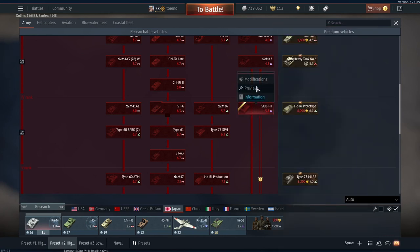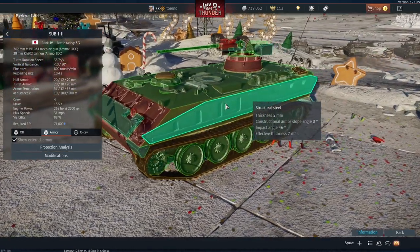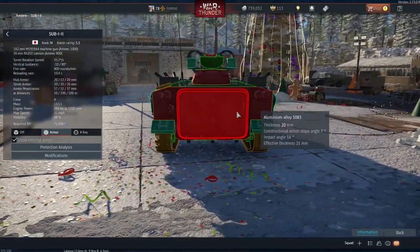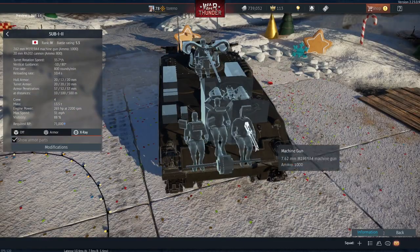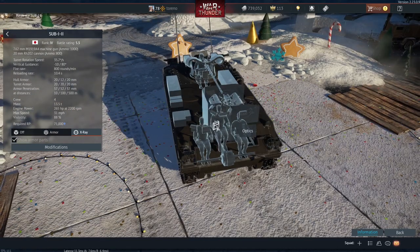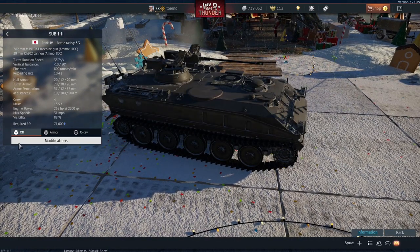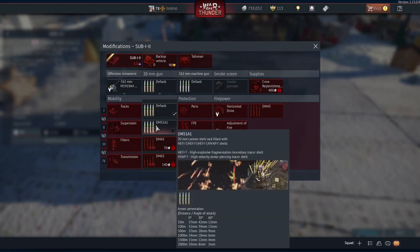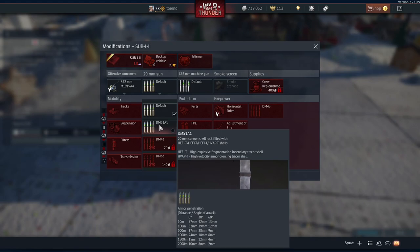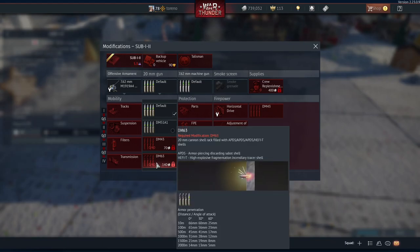Japan only got the one vehicle as well, a regular tree vehicle — the Sub-1-2. I can confirm it uses aluminium armour; there was a bit of confusion because they started talking about a steel prototype, but no, it has got aluminium. It's got a big gun up top — the 20mm RH-202 — and a 7.62mm machine gun at the front. It has four crew: commander and machine gunner and driver at the front in the hull, and the gunner in the turret. You can carry smoke grenades, and you've got your default ammo belt with HVAP and HEFIT. Like with the Gepard, each belt carries a mix — it's just that some have more of one type than the other: majority HEFIT in one, majority HVAP in another, and the DM-63 with majority APDS.